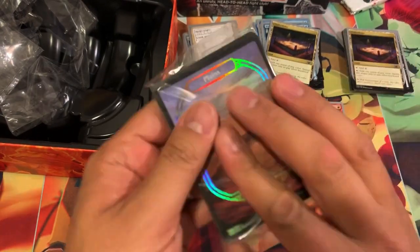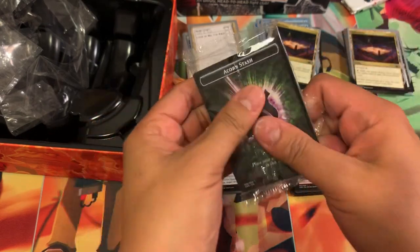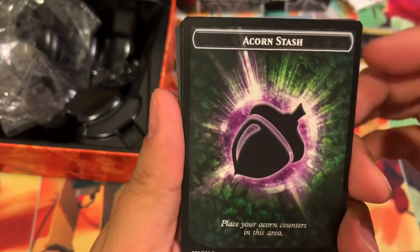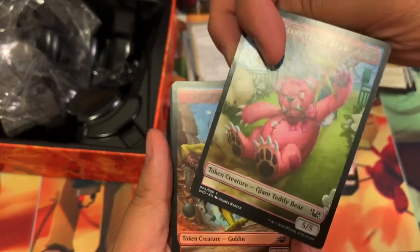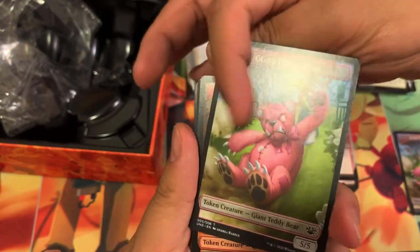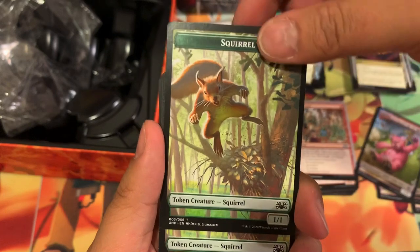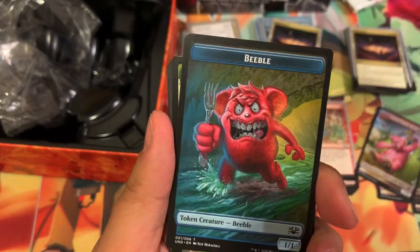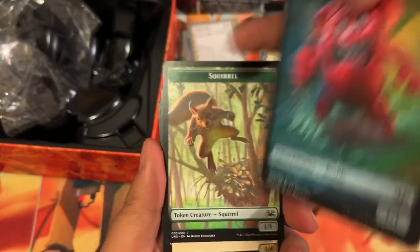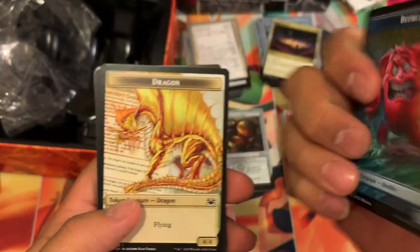Now we have our final pack, which is full of the new tokens and lands. So what we got here is the acorn stash — place your acorn counters in this area. Token creatures: Giant Teddy Bear, Goblin, Goblin, Teddy Bear, Goblin, Teddy Bear. We have a Squirrel, which can also be found in Modern Horizons. Beeble — for your Beebles. That's an evil squirrel though. Beeble. Beeble. We got a Dragon token — pretty cool. And another Beeble.